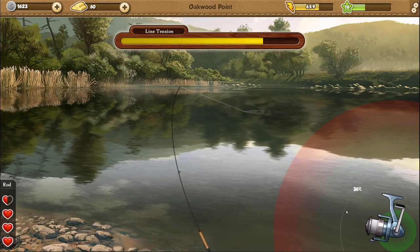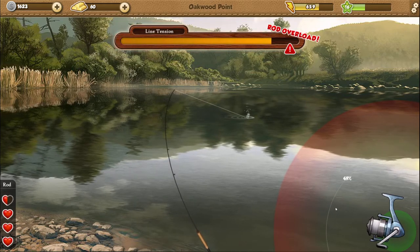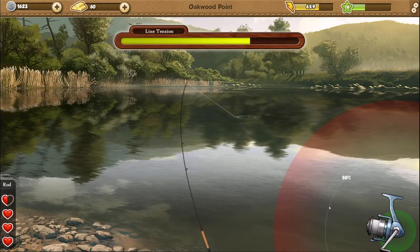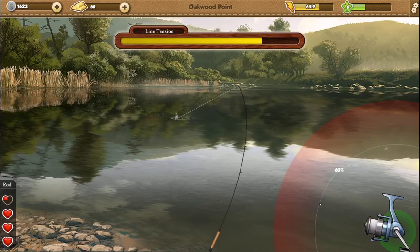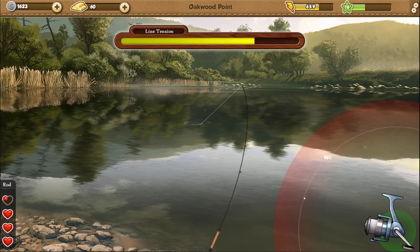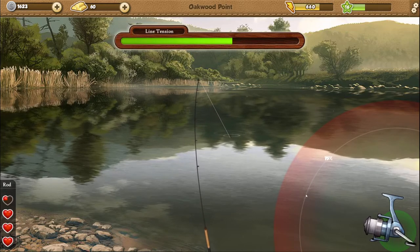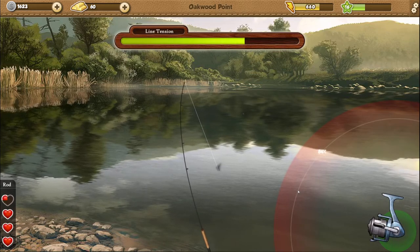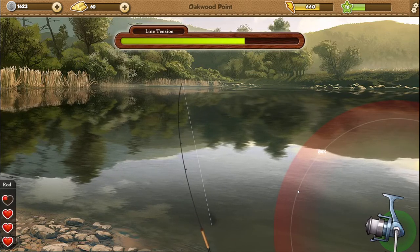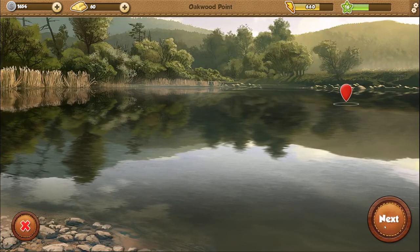We tossed the ant close to shore and got a minnow, which is worthless. Then we cast it really far and got a brown trout — those are such different fish, different sizes. Maybe it's RNG, or maybe there's actual truth to it — maybe distance does matter. I could be wrong; I'll have to google it. Oh wow — 2.5 kg brown trout! Let's cast there again.